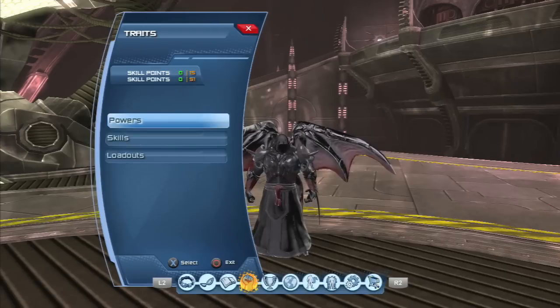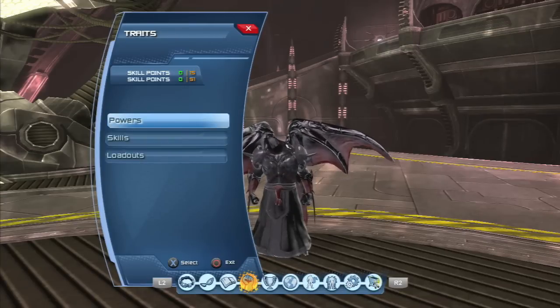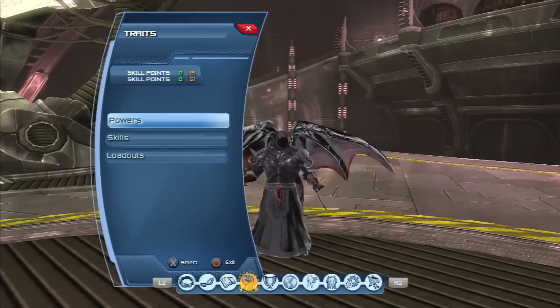For skill points — 51 points here. You want to go Might and then Critical Attack Chance and Damage; those two flip-flop. You want all 70-something skill points allocated properly for a successful DPS build. If you want to do well, get all the skill points and put them where they need to be.